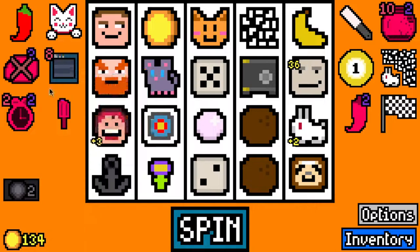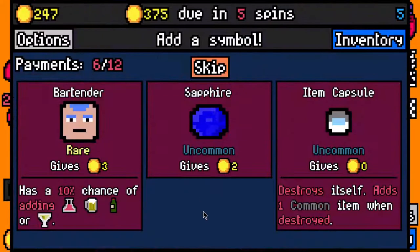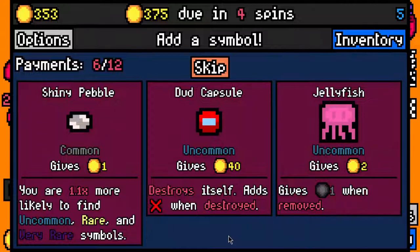I need Mrs. Fruit to start eating stuff. One hundred and fourteen that spin - that's very good. I'll take a bartender. One hundred and seven that spin - that's quite good. So a dud capsule gives 40, destroys itself, and adds a dud when destroyed.